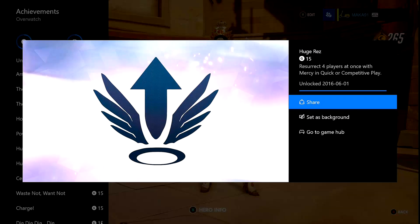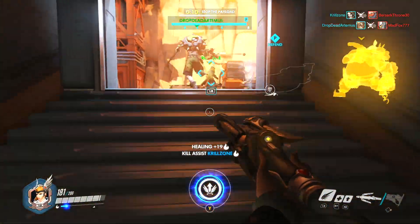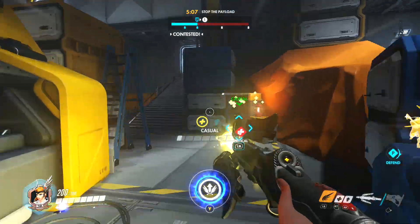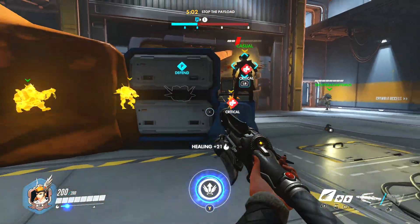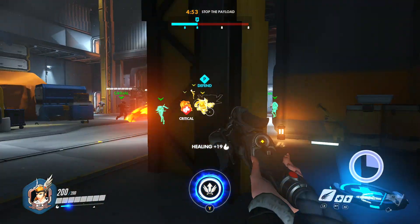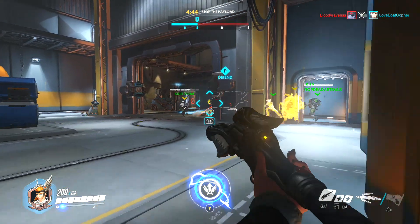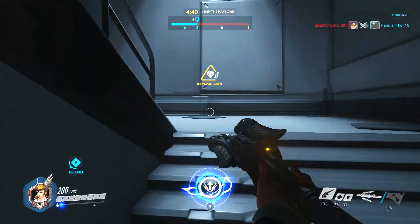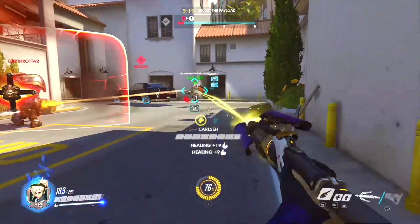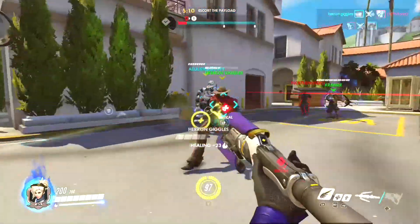The other achievement is Huge Res for resurrecting four players at once with Mercy. This one is a little bit risky — essentially you want to be behind your team during an attack or defense where almost everyone on your team goes down, then fly in and resurrect at least four of them at once. It's often done on neutral objective maps, so keep that in mind. This is usually done right after an enemy uses an ultimate and eliminates most of your team, so you'll want to make sure you're far enough away that you don't get eliminated with your team but close enough to resurrect them when ready. Build up your resurrection by assisting teammates with heals and extra damage whenever possible, and keep in mind that sometimes waiting for a third or fourth resurrection target might be worth it — but could also get you killed. Optimize the amount of enemies you're able to resurrect at once.